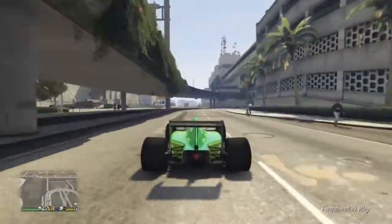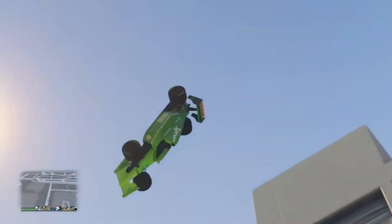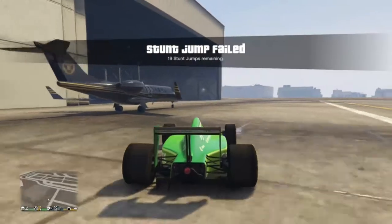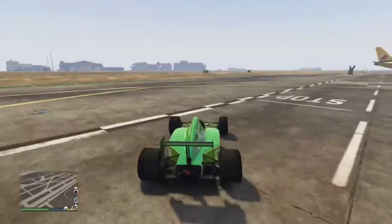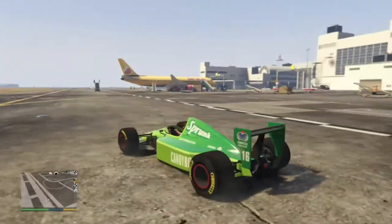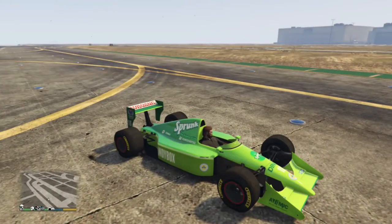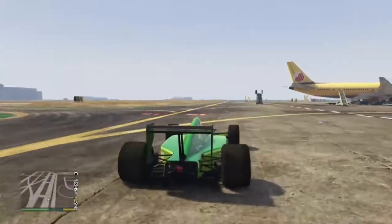There's also two times money and RP on the mobile operation missions for the free roaming section, along with a 50% bonus on import and export sale missions — so that being the cars. You also get a Progen Ocelot T and a Progen T just for logging in today.